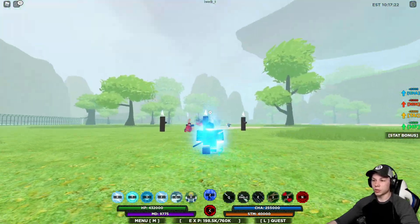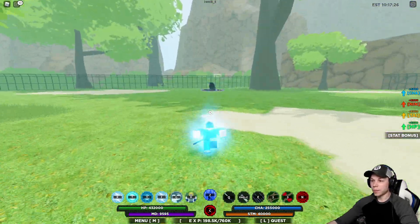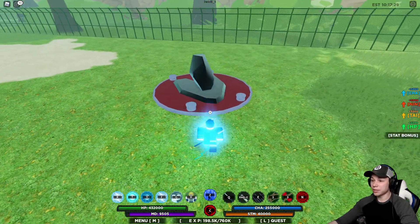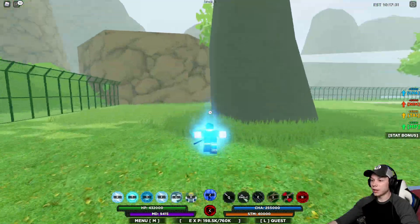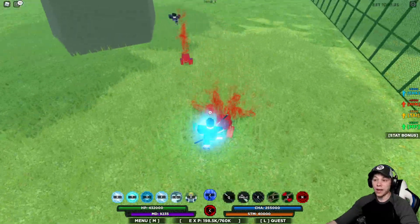You want to come to this monument right here. Here are your little training logs in the middle — it's really easy to find. You just gotta actually get it to spawn. Come to this monument and it's literally going to be right here in this area where you'll find it spawning.